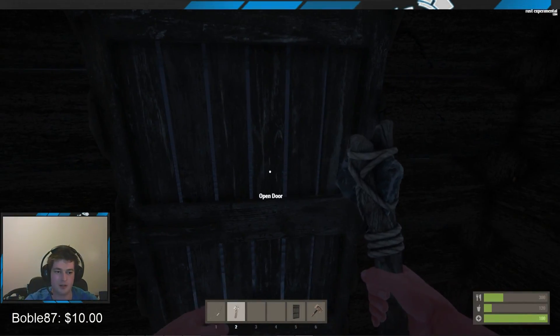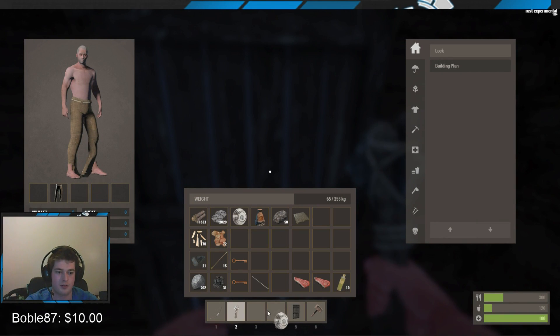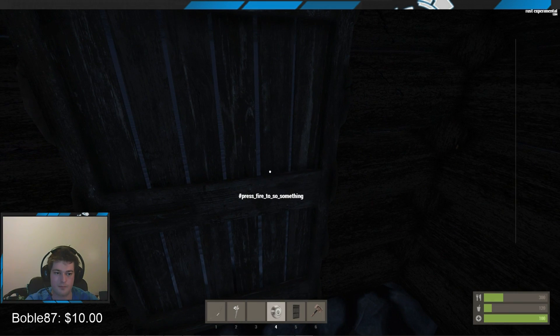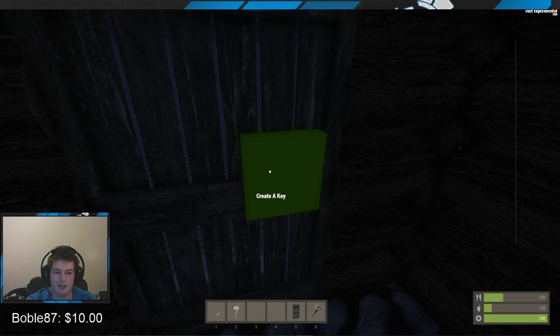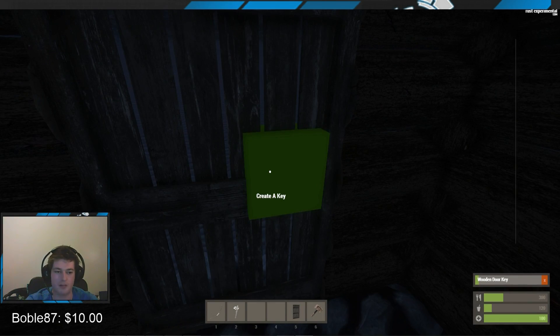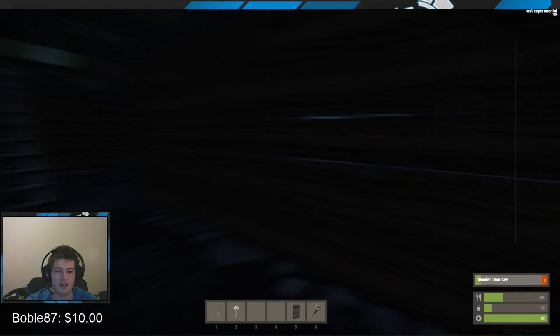Since we got a lock, this is how you lock a door. Just place it on there, create a key by pressing A - I think a key is like 10 more fragments. And with the key that allows you to unlock it and lock it.